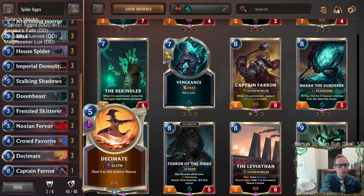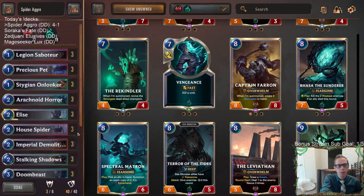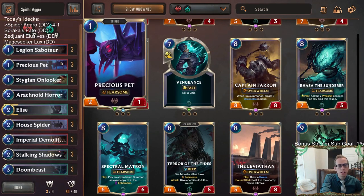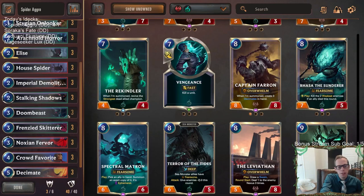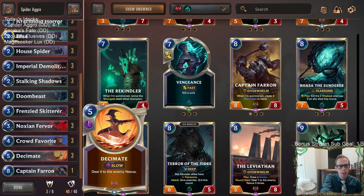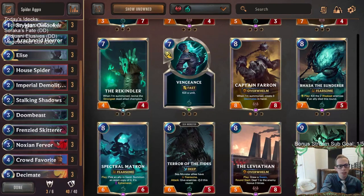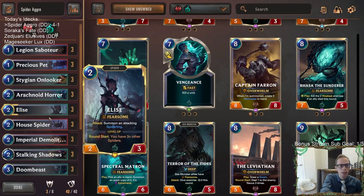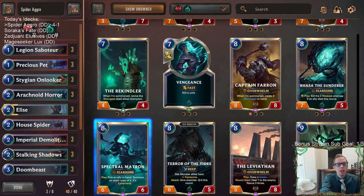We ended up being able to outrace everything else. It was definitely impressive against both the other aggro decks — the Scouts and the Noxus/Bilgewater Pirate Burn. They had turn one Precious Pet, turn two Legion Saboteur, turn three Misfortune, then turn five Gangplank — and we killed them. That's their best start, and we killed them very quickly. Lots of nexus damage — the Decimates, Fervors, Demolitionist, and Doombeast. It's a really good plan. I like how you can outrace people with all that nexus damage.